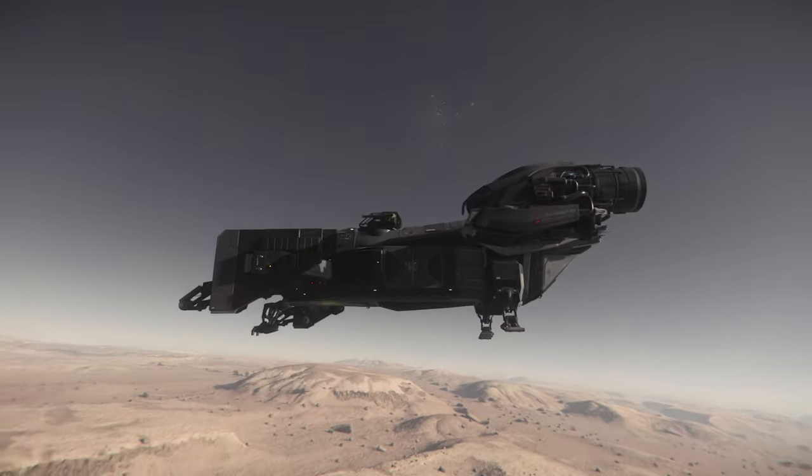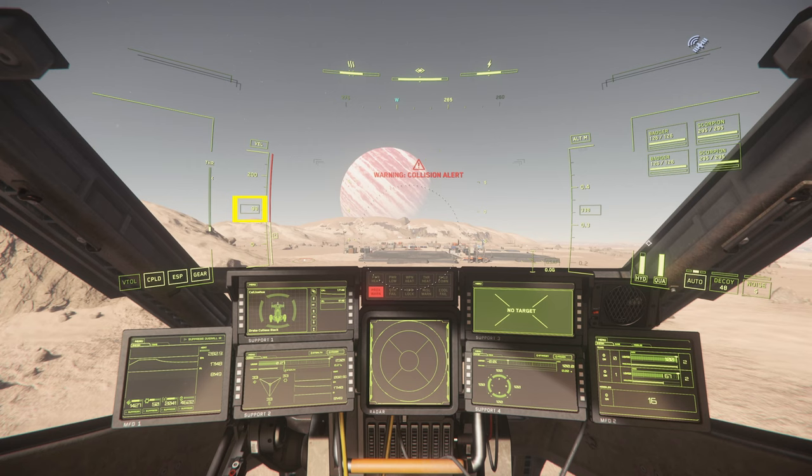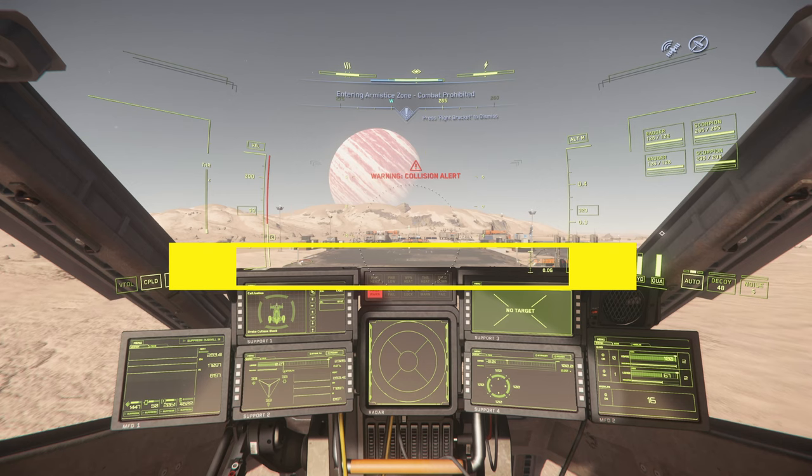In this first demonstration, we are going to use the Cutlass Black at the Shubin mining facility. Our landing velocity in this ship is 100 meters per second. We are missing the promised radar altimeter, so we'll have to visually estimate our altitude. For the Shubin mining facility, we want to be at 330 meters. Since we don't have any waypoints giving us distance to the landing zone, we will be using a visual reference for when to simultaneously set our engines to idle and engage speed brake. The visual reference for when to slow down is when the top of the dash meets the beginning of the landing pad.